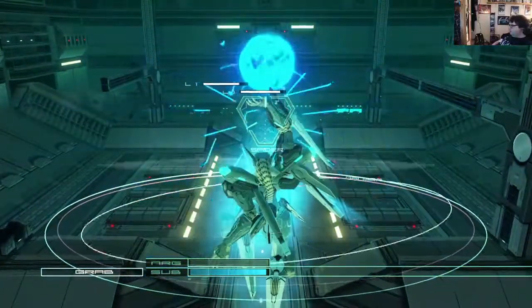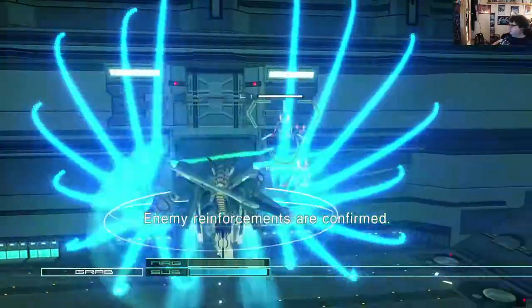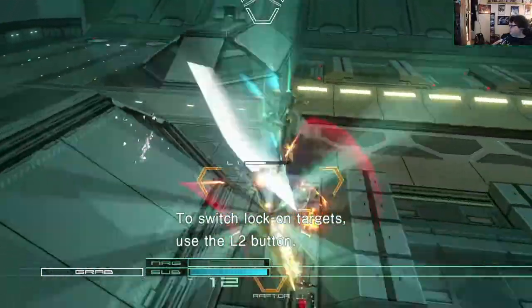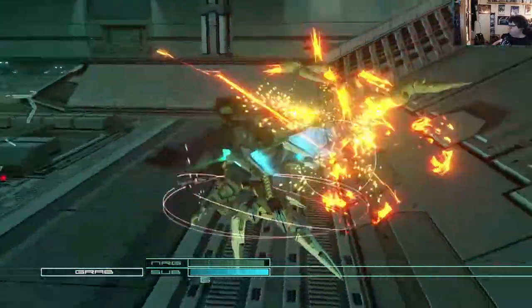I don't mind trap crashing the inside of their ship. At least the air forcements are confirmed. To switch lock on targets, use the L tip button. Enemy destroyed.